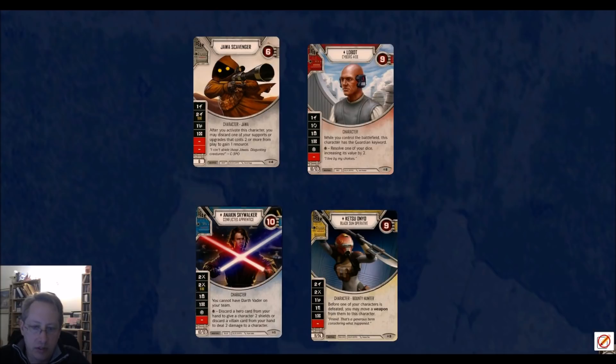Let's move on to Ketsu. Ketsu, to me, is maybe the best. She does have one less health and she only has two damage sides. But Anakin is really more like two and a half, and one of them is a pay side. What makes Ketsu so amazing is that you can play a weapon on another character knowing that either A, that character is safe from being attacked, or that once it dies, Ketsu gets the weapon. It's like it gives a weapon redeploy, or it just gives that weapon redeploy in that it doesn't go away because the character doesn't die.